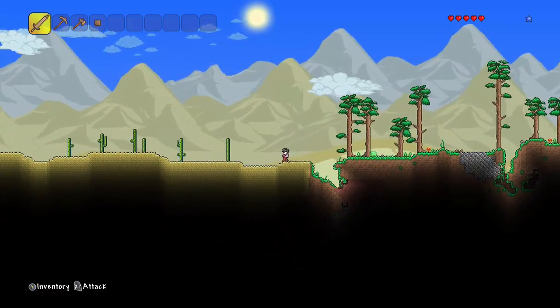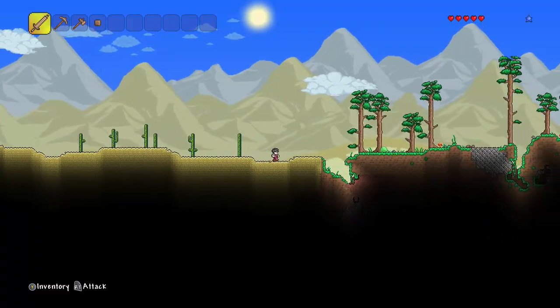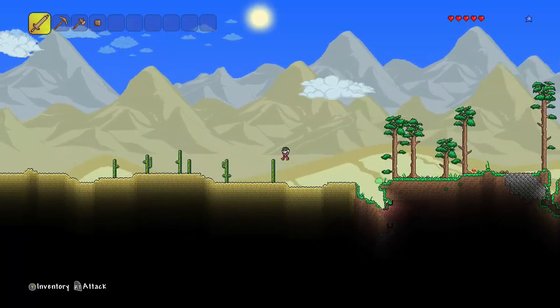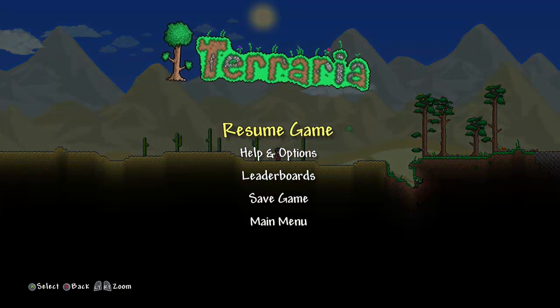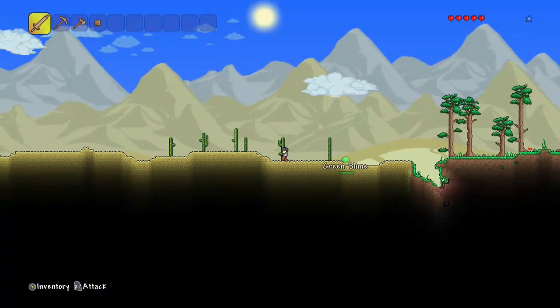Either way, this is something I thought they should have brought into the game, and I'm going to show you a very simple method of how you can zoom in. What you need to do is press Start on your screen and you will see on the bottom left you have LT and RT, which is to zoom in.